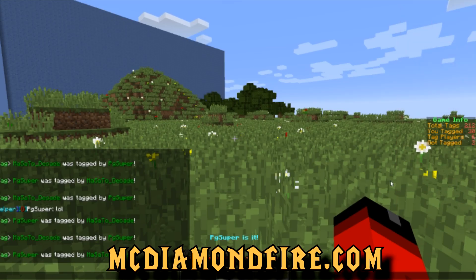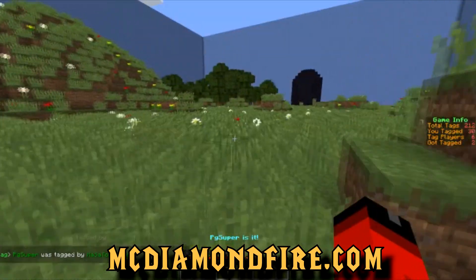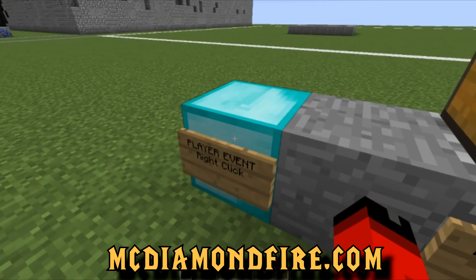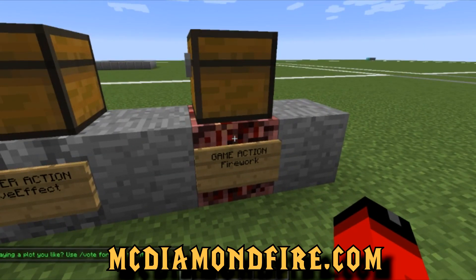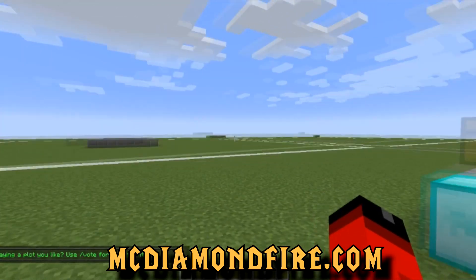Number 1: Diamondfire. Perhaps the most unique server on this list, Diamondfire has no built-in minigames. Instead, players use a series of tools in-game like coded blocks, scripts and more, and literally build their own minigames. If low-level programming isn't your thing, there are already tons of games made by players on the server just waiting to be played. Definitely worth a look whether you're interested in creating minigames or just playing some new ones.